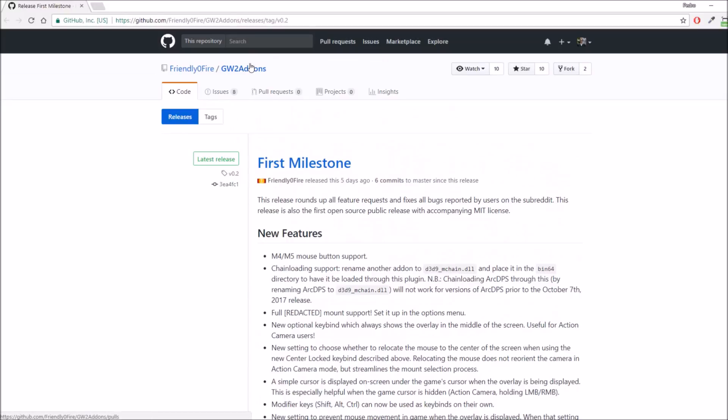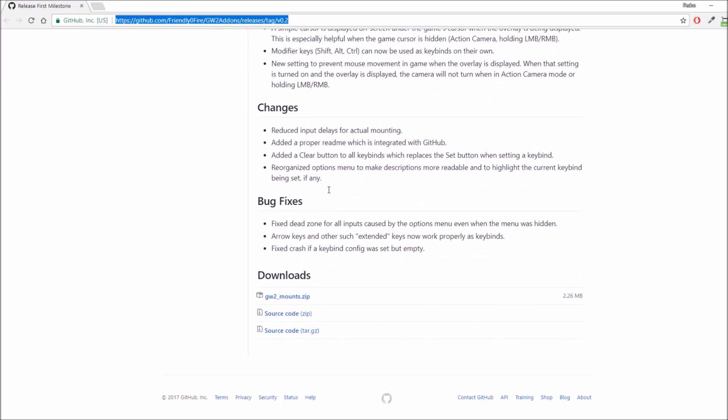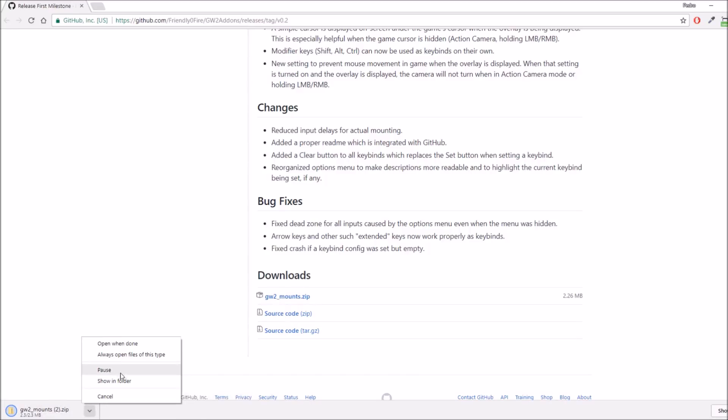In order to download the Mount add-on it's quite easy — you just go to the link in the description where you can find the GitHub link. Scroll down to the bottom and you have the Guild Wars 2 Mount zip. Don't bother with the other files unless you want to check out the actual code. Download the Guild Wars 2 Mounts zip and open it up.